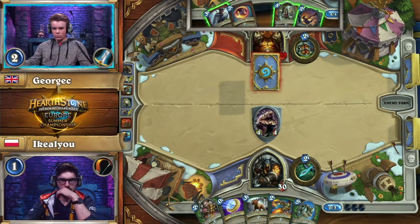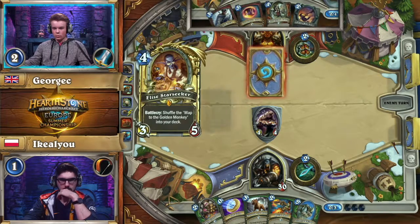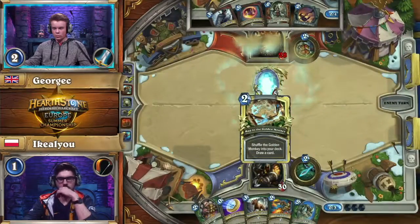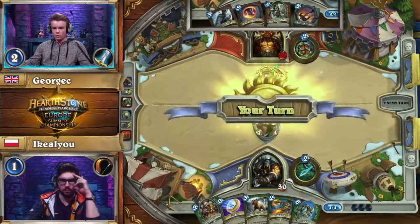He's considering whether to play the Bloodhoof Brave or the Elise Starseeker. Personally, I would prefer to see the Elise here, so that if there is a Houndmaster coming out, the Elise with 3 Attack and the Fiery War Axe together are going to be able to take out the 6/6 Misha.